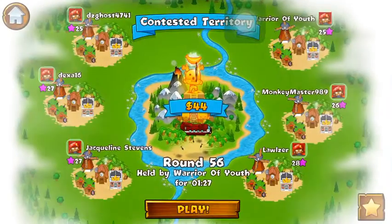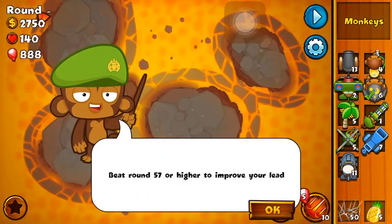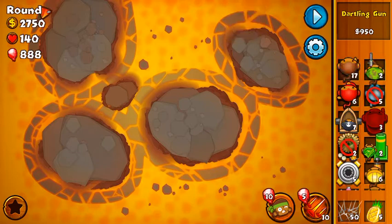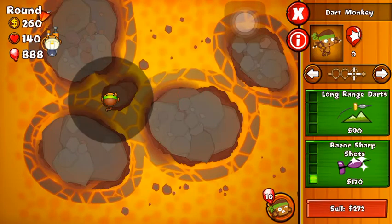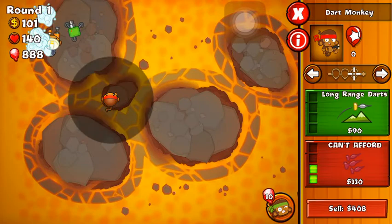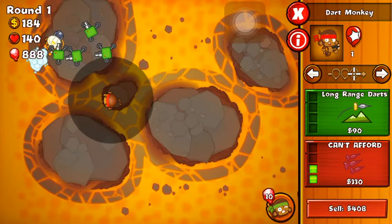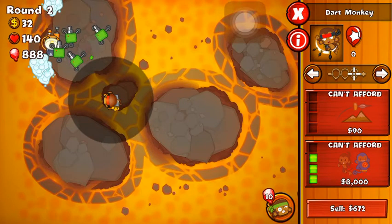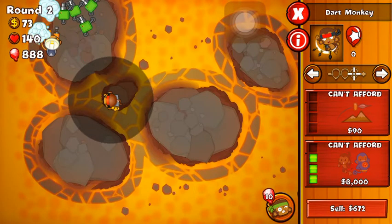Contested territory action — let's move on up to get to round 56. You don't really need supply crates; I just use them to get done with the game faster. My opponent's highest round will be 36, so our goal is to beat round 36. Never start off with a farm — we started off with the monkey engineer and we'll get that upgrade, then start off with a dart monkey. We're gonna get this dart monkey to 0-3.